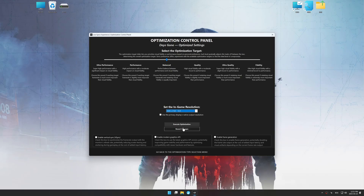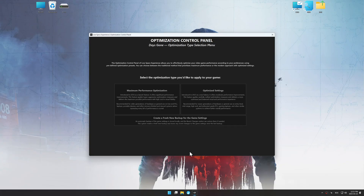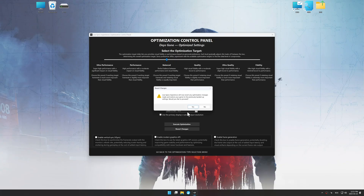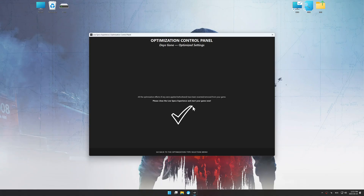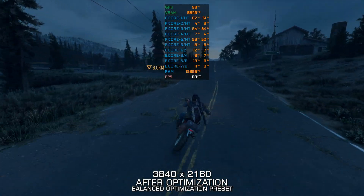To apply the optimization, press the execute optimization button and then start your game. Also, if you are unsatisfied with the optimization applied by Low Specs Experience, you can easily remove the optimization effects using the revert changes option.